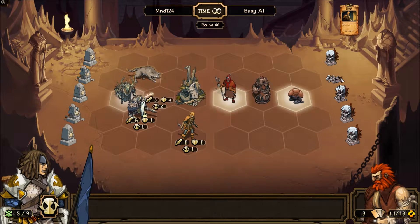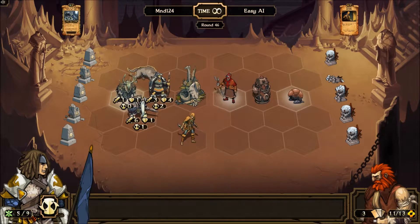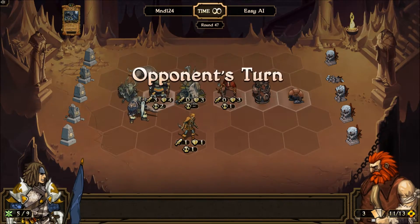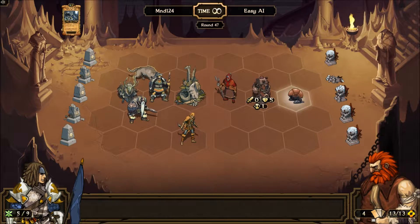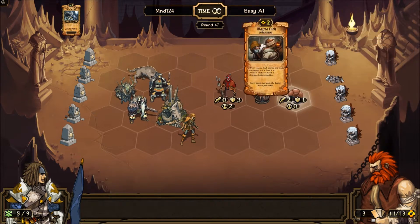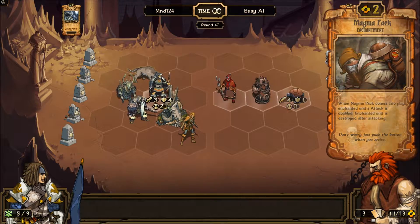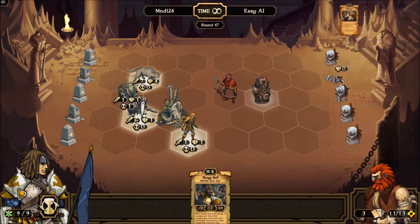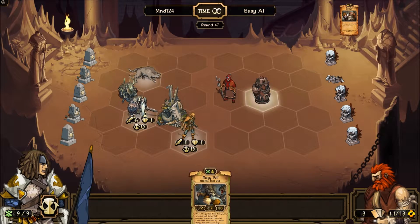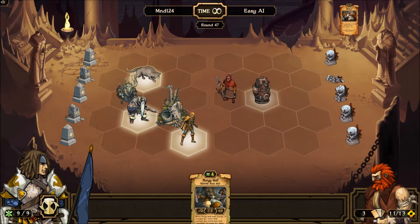Let's move this guy over and put a Brother Wolf here. Hopefully this guy will go down soon because he's being a pain. That's the most annoying thing — they keep just suiciding themselves to be able to damage me. That's a real pain.